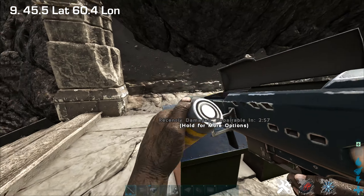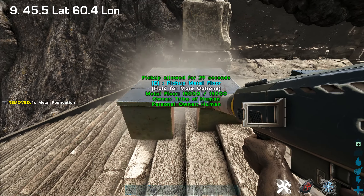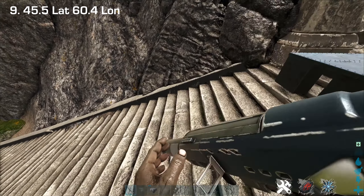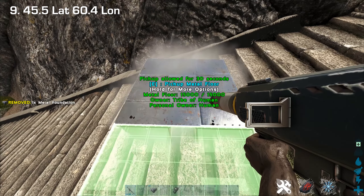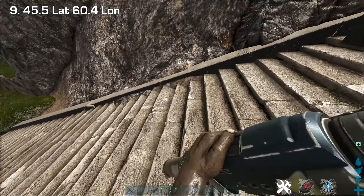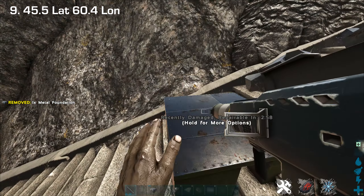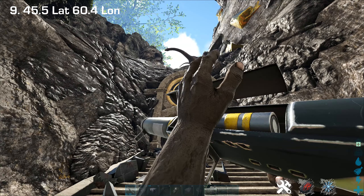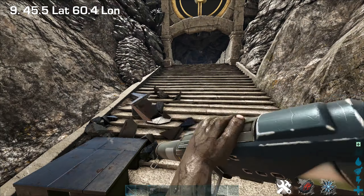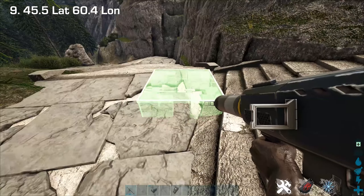Yep, cave damage — and we're right by the entrance. Placing foundations on the steps — cave damage there, cave damage there. That's a good few meters outside the door — still cave damage there, and cave damage all the way down here. That's crazy.